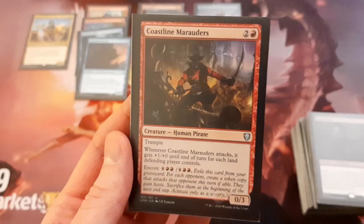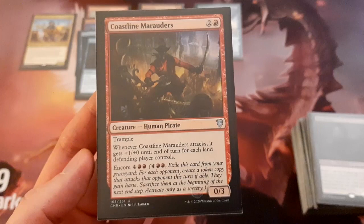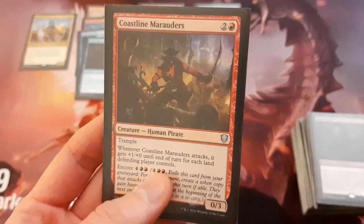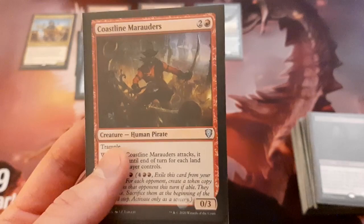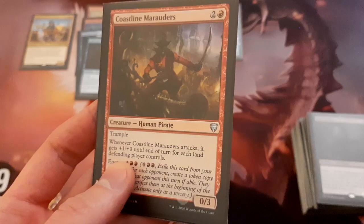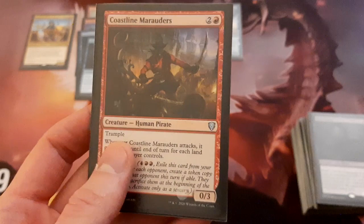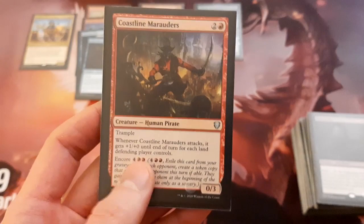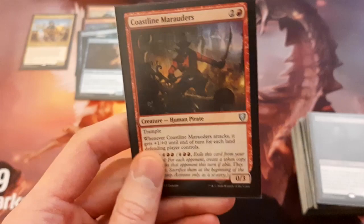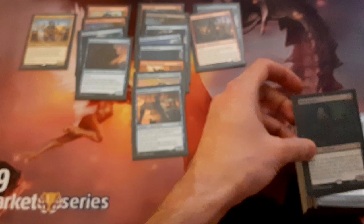We've got Coastline Marauders — a really cool card. It's a 0/3 for 3 mana with trample, and whenever it attacks it gets plus 1, plus 0 until end of turn for each land the defending player controls. It also has Encore, so this can actually be a kind of win condition. Early in the game it'll probably do modest damage with trample, which helps trigger Admiral Beckett Brass. But it could just sit in your graveyard and later you can Encore it — if opponents have 10+ lands in play, this gets a massive power boost with trample and can deal a lot of damage to each of your opponents. There are a few creatures with Encore in this deck, and there are also a few cards that allow you to discard cards, so anything with Encore you can potentially just discard to the graveyard and get the value with Encore later on.